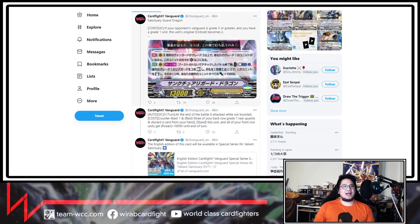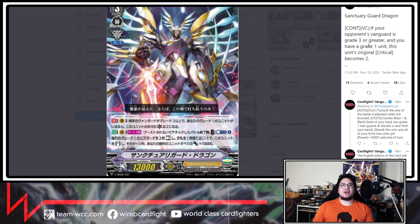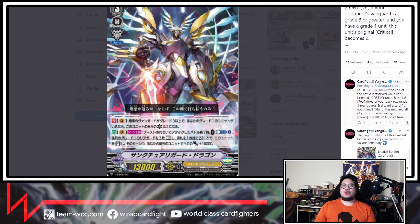Lastly, we've got Sanctuary Guard Dragon. If your opponent's Vanguard is Grade 3 or Grade 1 and you have a Grade 1 unit — which doesn't sound very hard at all — this unit's original critical becomes 2. Then, auto Vanguard Circle once per turn: at the end of the battle that this unit attacked unboosted, you may counter-blast 1, rest 3 of your back row Grade 1 Reguards, and discard a card from your hand. You stand this unit and all your front row units get plus 10,000 until end of turn.